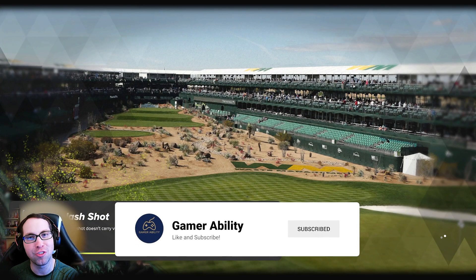The greens are like ice, which makes sense up here. For our third shot — is this going to be one of those opening hole dedication bogeys? It is not... well, Richard, as is customary on the Gamer Ability YouTube channel when we play par three courses, we dedicate the first hole as a bogey to the designer. One over — moving on, nobody saw that, nothing to see there.